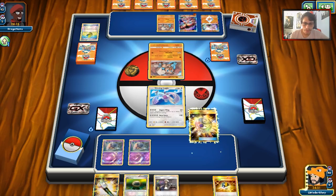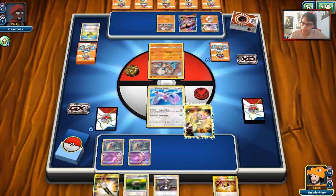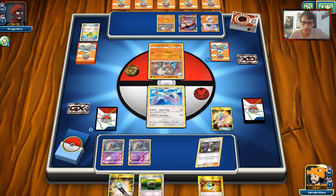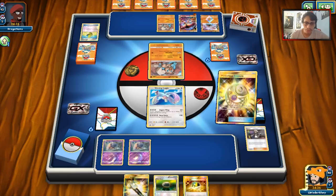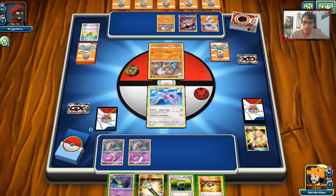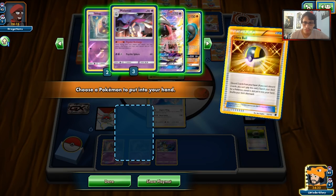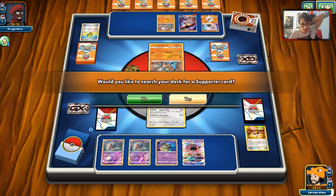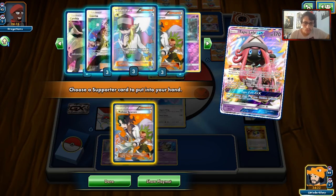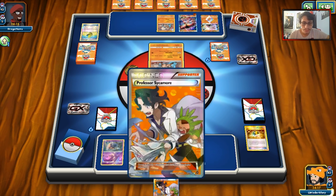We'll Ultra Ball for a Tapu Lele, but we have two Leles in play already, which is pretty brutal — we're filling our bench up for Dangerous Rogue. When you're playing against Lycanroc, you either avoid the Dangerous Rogue or just accept it. We'll Sycamore hoping to find some energies, and there's a belt. Given that they played Brigette, they're probably running Field Blower. I'll attach the DCE — I doubt they're playing Enhanced Hammer. I'm going to play the Belt — YOLO. I'll hold the Mysterious Treasure for next turn so we can get double Malamar.